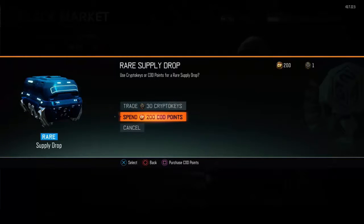Let me explain. If you have 30 Crypto Keys now, it is better to get a rare supply drop than 3 common supply drops because you get more rares, more legendaries, and more epics. So I am going to go ahead and open mine and see what we get. Hopefully it will be good.